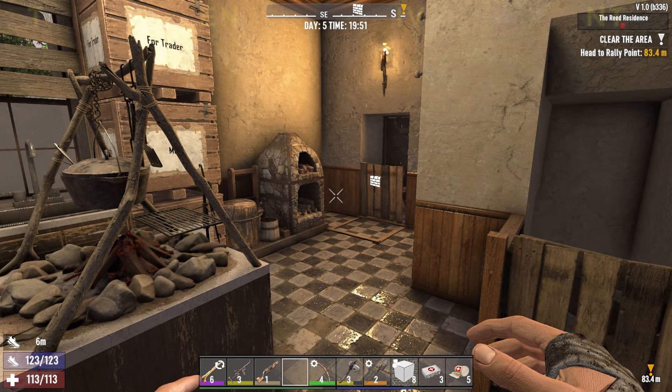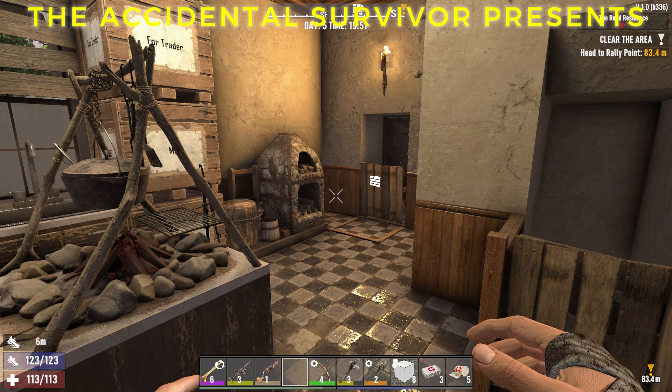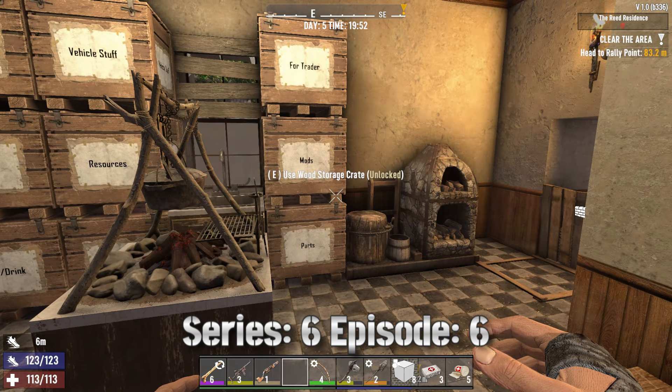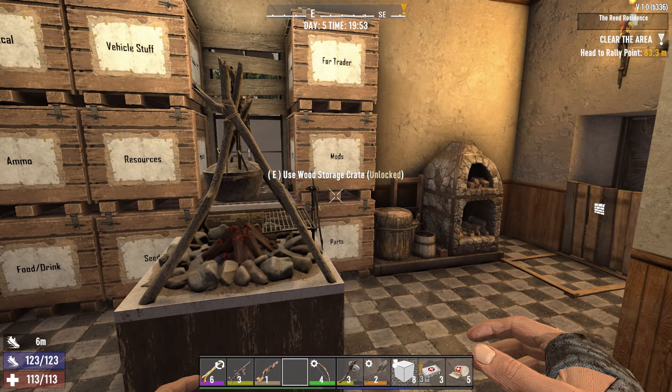Hey, welcome back everybody. The Accidental Survivor here, and we're back with another episode of 7 Days to Die. It is going on 8 o'clock at night, day 5.